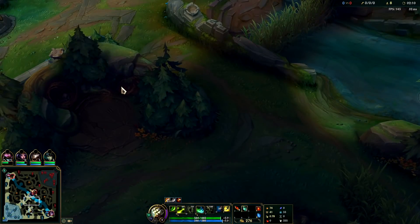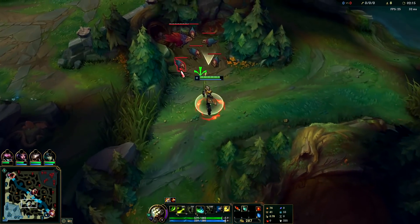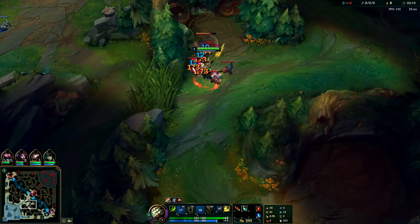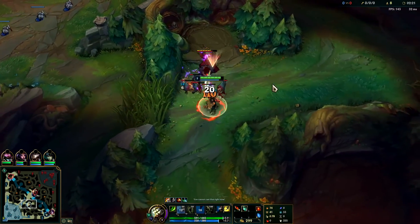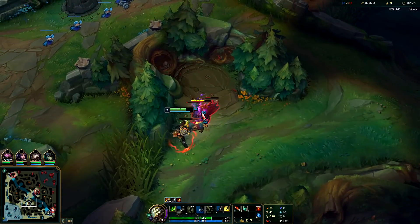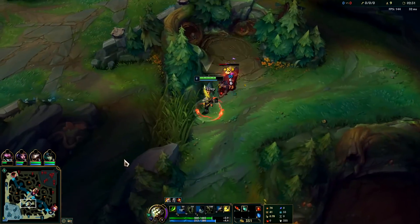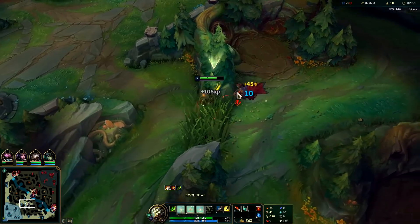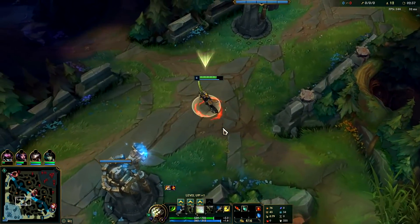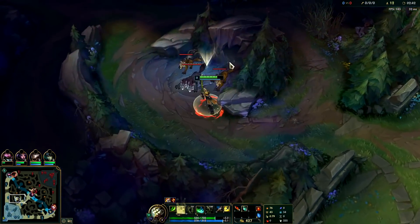Going into raptors, you just generally want to kite back away from them, take as little damage as possible. We're going to auto it twice and then Q, use our E, and just kite away from the bulk of it. I'm going to kill at least one little one - you may ask why aren't you killing the rest? I'm just going to let my Q do that. Generally you need to kill at least one little one though, because your Q can only spread to four other targets.